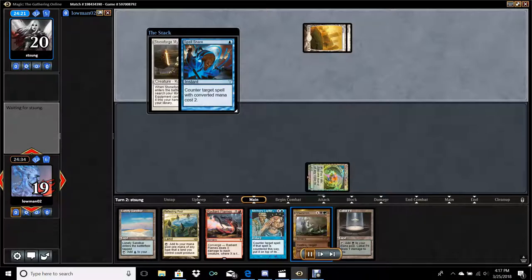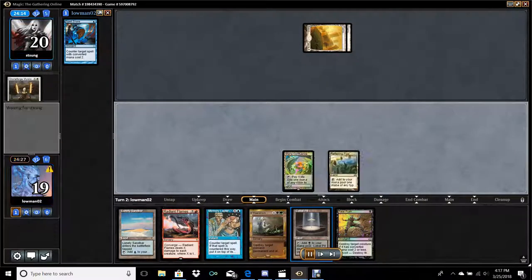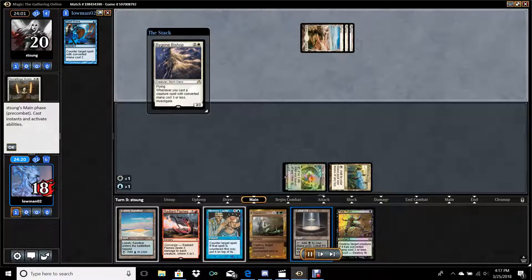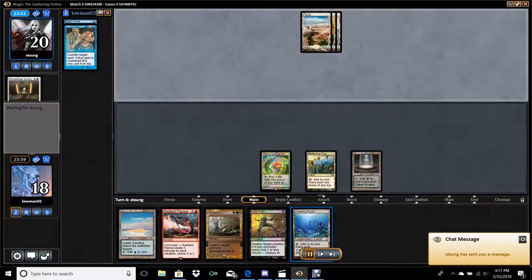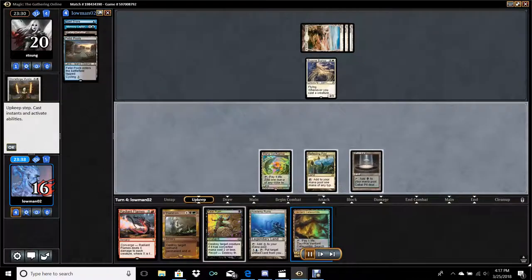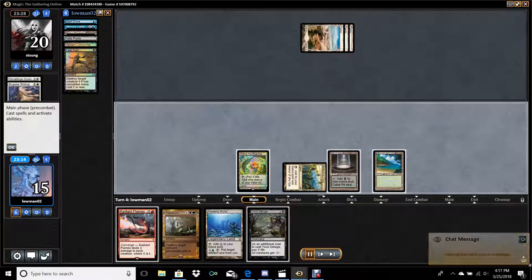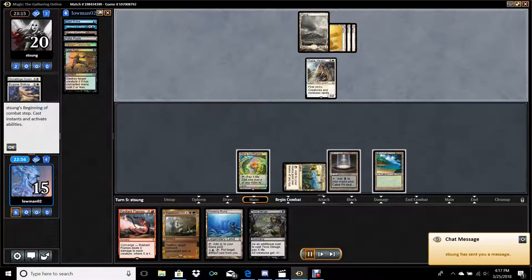She casts Stoneforge Mystic and we go ahead and snare this — I don't want her to get a Batterskull or game-breaking equipment that's going to clock me faster than I can set up. This hand's not fast, just has a bunch of time available. Pygon Bishop — I memory lapsed this because I'm buying time again. Academy Ruins is not a bad draw; if I ever get my Loam Engine online I'll be able to draw into what I need. I just cycle here because we have tons of lands and I kind of want to get through them and find relevant spells. I go ahead and get rid of that card engine because I don't want her drawing billions of cards.